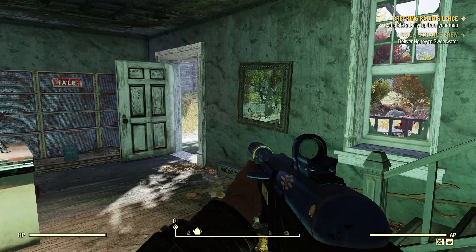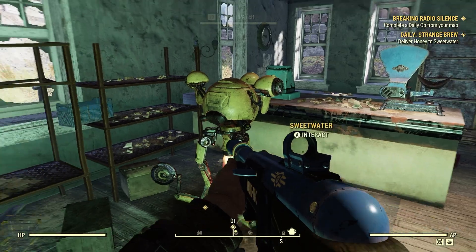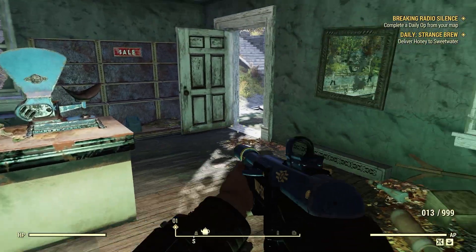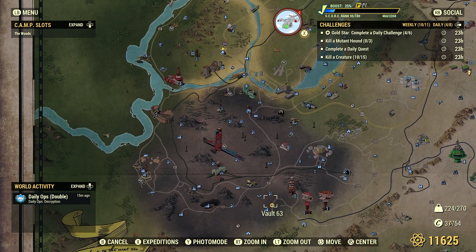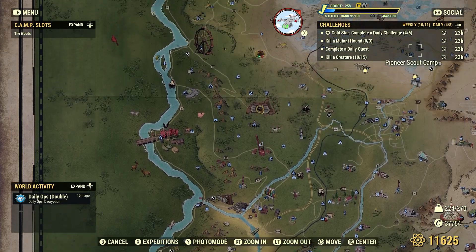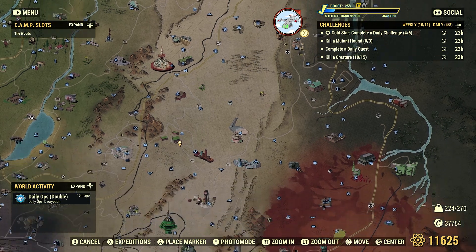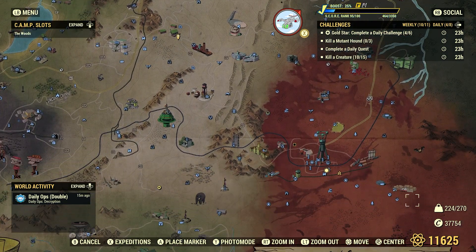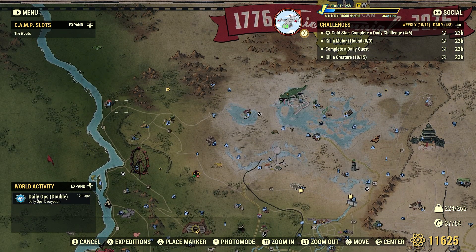So deliver honey to Sweetwater - I haven't done this one in a very long time. Here's Sweetwater right here. It doesn't really show you on the map where to get honey - that's odd. But there are several different ways we can get honey. Let's go back to camp so I can show you one way.